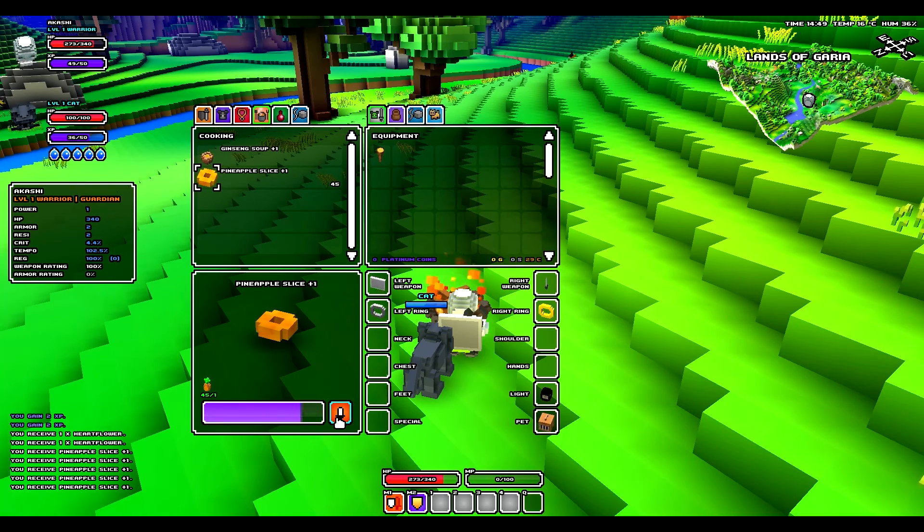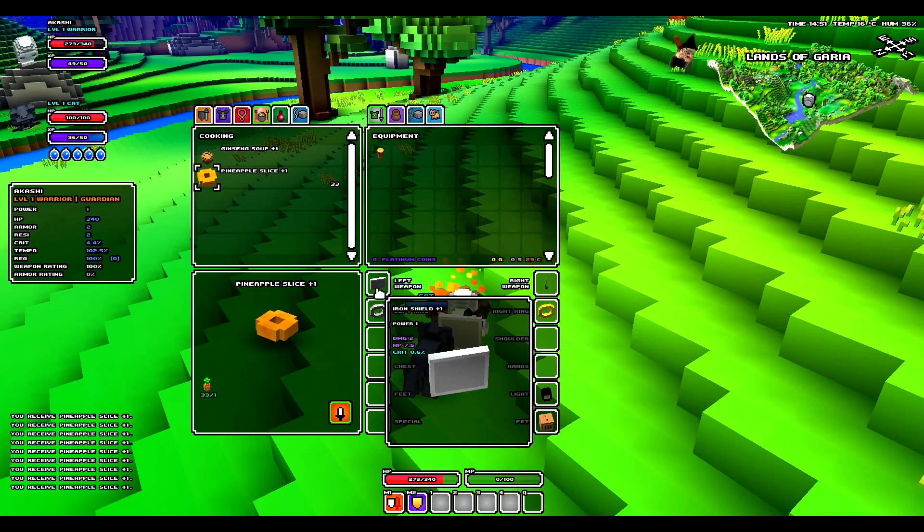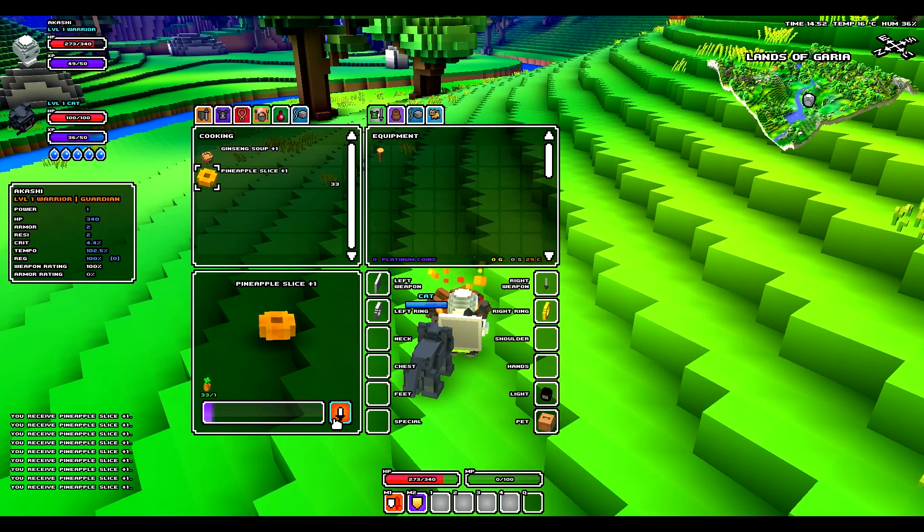Here's my inventory again. On the left side you can see I have a power level, and that's the power level of what I can equip. My ring is power one, so I can't equip anything higher than power one. But that'll go up — the power level will go up with each level.